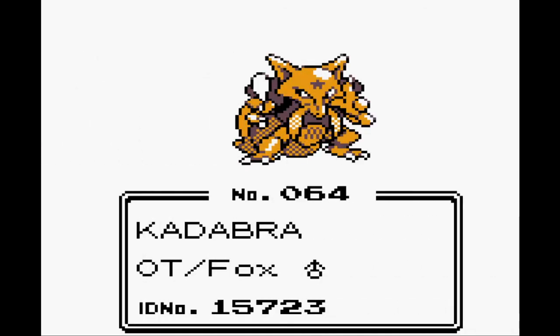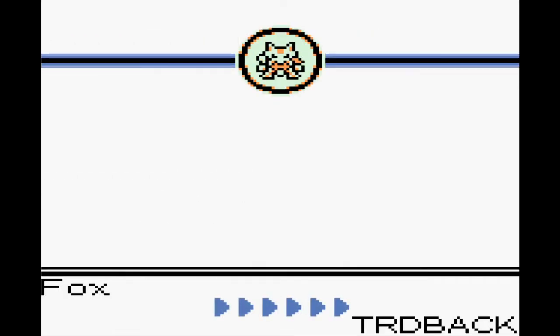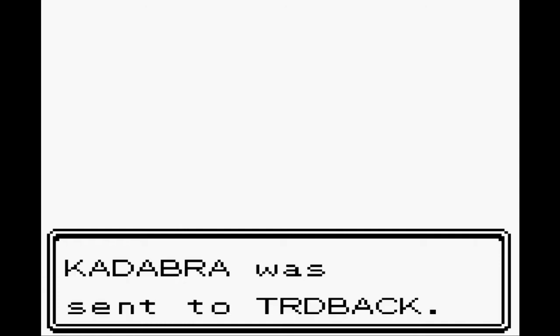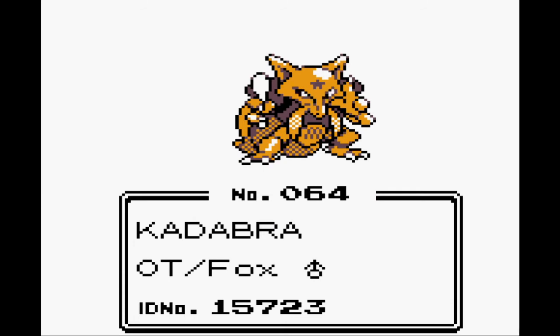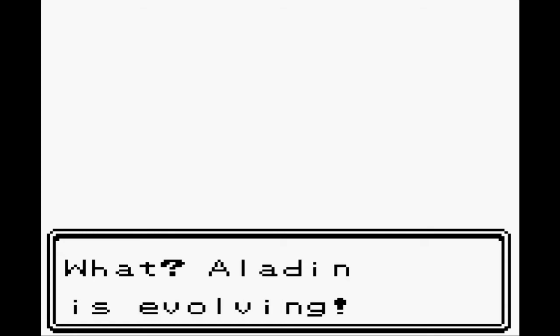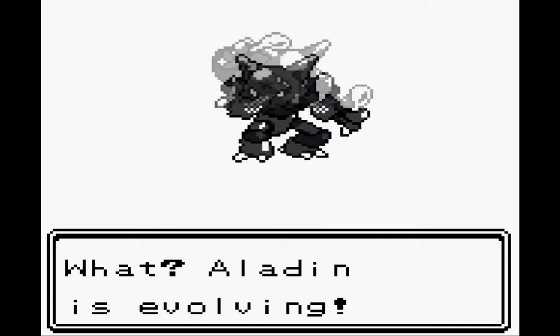He's taking my Kadabra and he's going to trade it. I'm going to speed this up a little bit. Then he sends it to his back, and that's it. Now our Kadabra's going to evolve. There we go, and that's all you guys got to do.